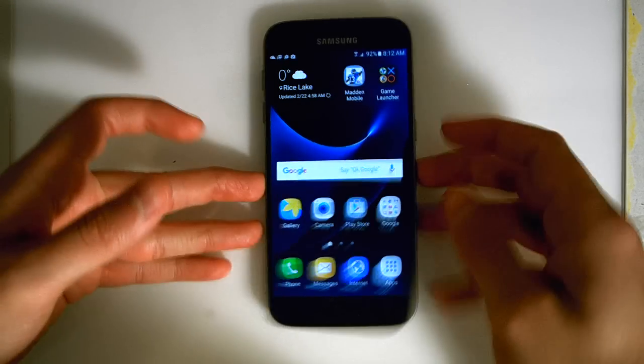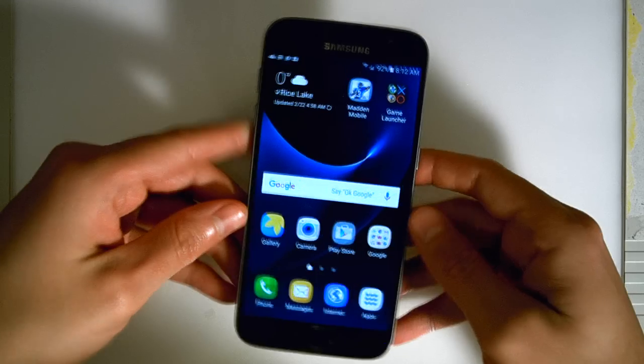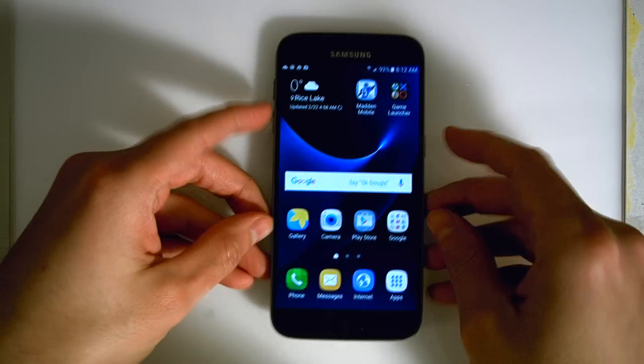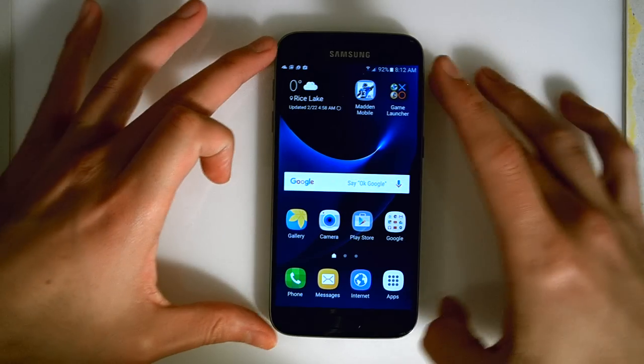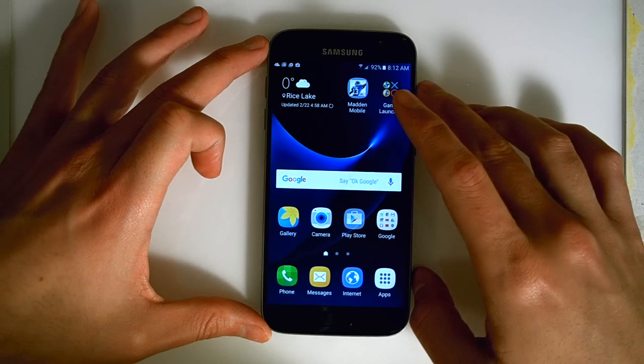Welcome to part two of our review of the Galaxy S7. If you didn't see part one, the link is included in the description below. In this part of the review, we're going to cover some of the changes that they made to the graphics, which is going to help with gaming. I'm also going to introduce you to the Game Launcher, which is the coolest thing ever.